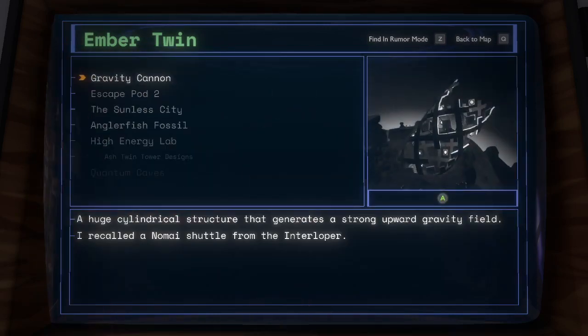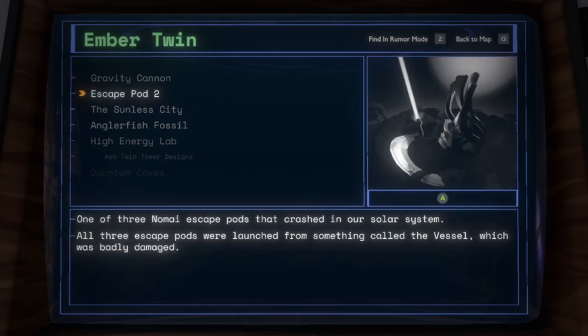Amber Twin Gravity Cannon. A huge cylindrical structure that generates a strong upward gravity field. I recalled a Nomai shuttle from the Interloper. Escape Pod 2: one of three Nomai escape pods that crashed in our solar system. All three escape pods were launched from something called the Vessel, which was badly damaged.